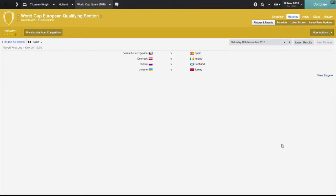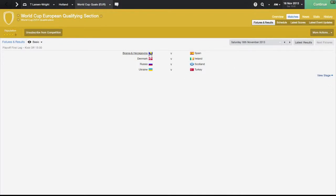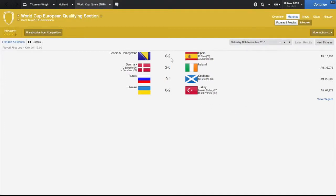Fun fact — I've set at least three new Holland records, including: oldest goal scorer with Dirk Kuyt, fastest goal with Snyder which was 13 or 14 seconds, and now a new defensive record — six games without conceding. Here are the playoffs: Spain are doing well in the away game, Scotland have beaten Russia away, Denmark have won with a goal from Eriksen, Turkey have beaten Ukraine. None of the losing teams have scored a goal, which makes their fightback even more difficult.